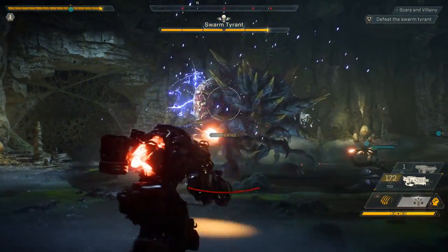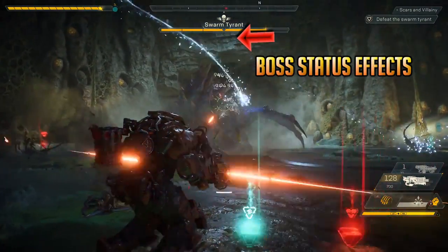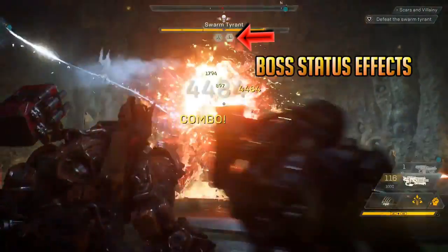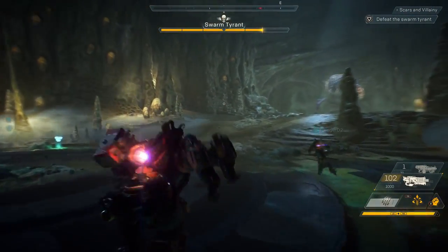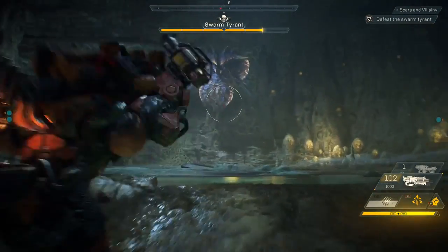They ended the fight pretty early here. They ended up shooting off one of the sacks leaving only two left, but when one of the sacks collapses, it leaves a very small critical hit point right in the center of its body. So you have the two big sacks you can hit anywhere, but when they explode it comes down to a really small point that you have to aim carefully to hit. Once that happened, it ends just like you see here.